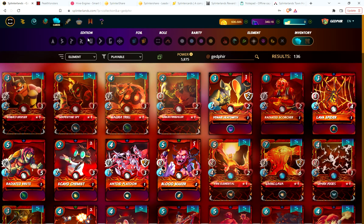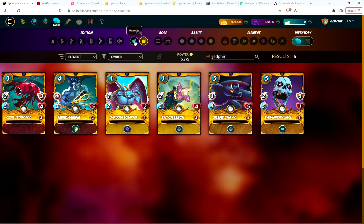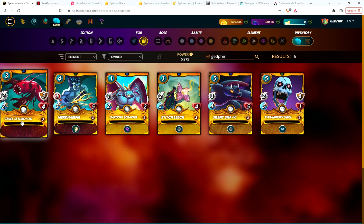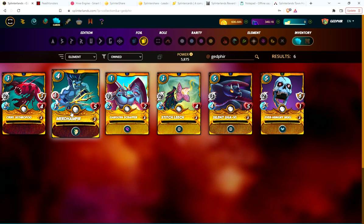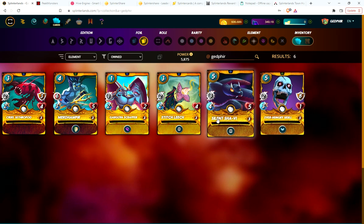I focused on two splinters. Now let me show you the cards that I own. The first gold card I bought was a Cruel Sipheropod. I got lucky in a rewards chest in my first two or three days and got a Murd Hamper. About a month ago I got the Ever Hungry Skull, and these other three cards are also cards I bought off the market.